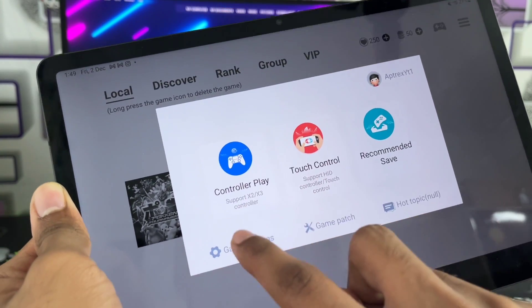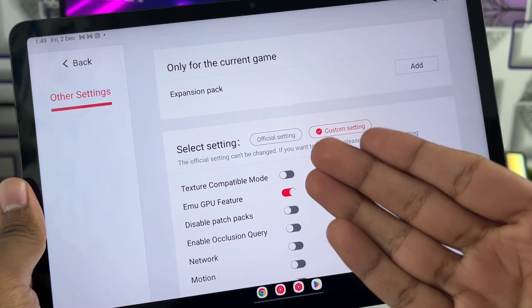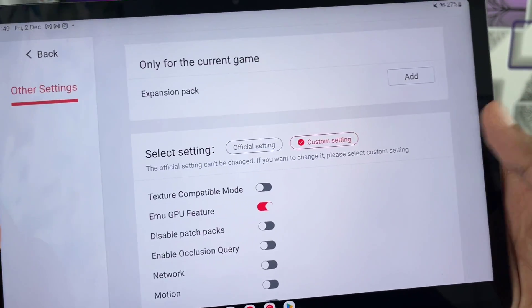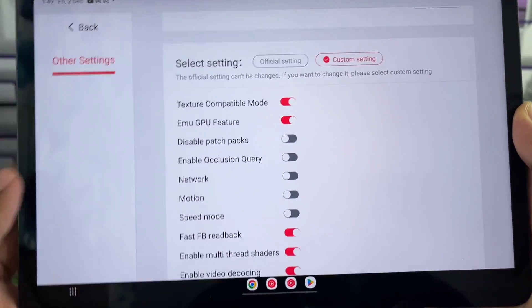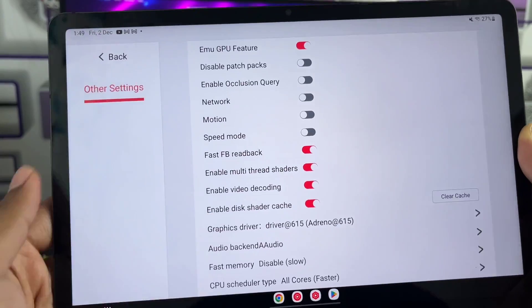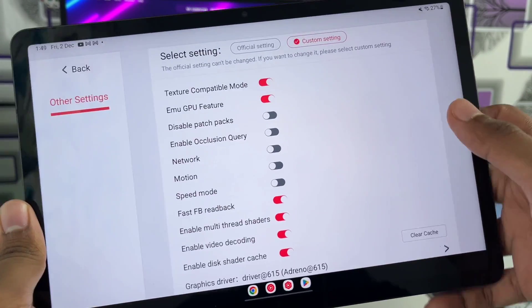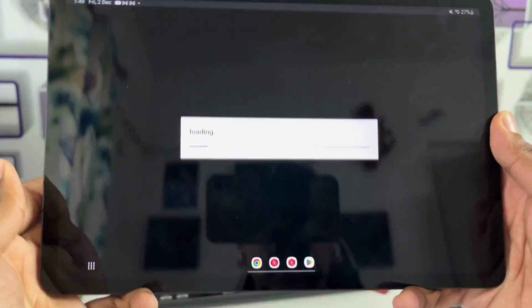Let's open Pokemon Scarlet, go to game settings, and take a look at the gameplay. These are the brand new game settings: texture compatible mode — I'm not sure what it does but I'll select custom settings and enable it to see how the game works. Speed mode I won't enable. Multi-threaded shaders, video recording — these are the best settings for running Pokemon Scarlet or Violet on your Android device through Eggna Simulator.